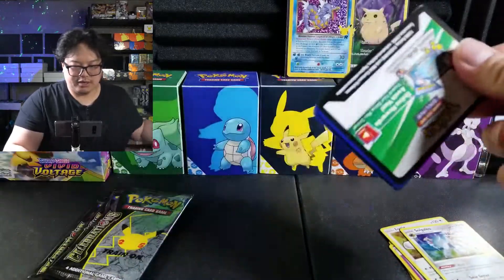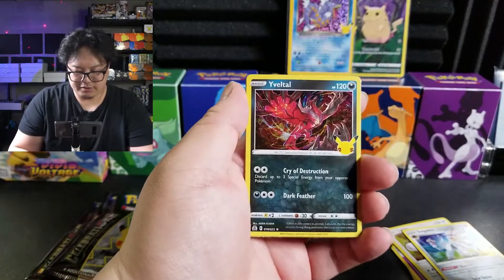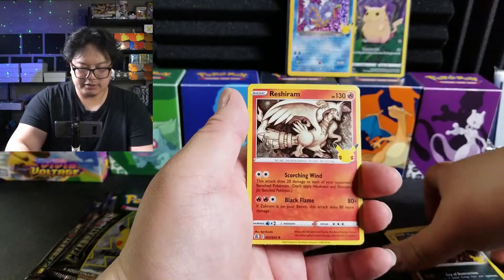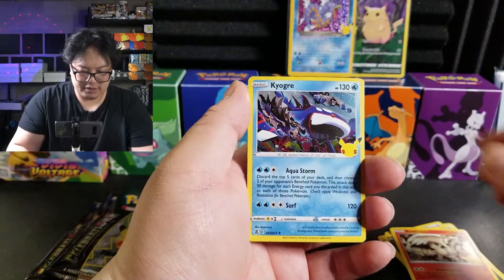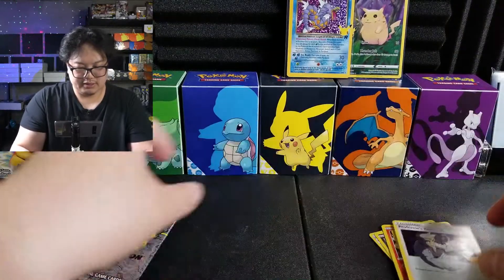White gold means we're gonna get a holo of course, and we have Professor's Research. Bam! Yveltal, Kyogre, and we have a Professor's Research. Nice.